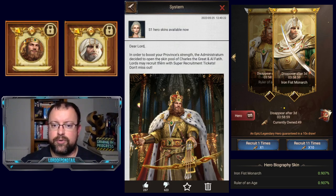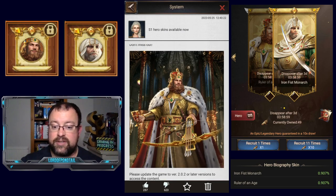Dear Lord, in order to boost your province strength, the Administrator has decided to open the skin pool of Charles the Great and Al-Fati. Lords may recruit them with super recruitment tickets. Don't miss out. Please update the game to version 2.02 or later versions to access the content.